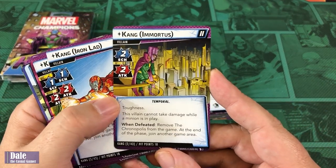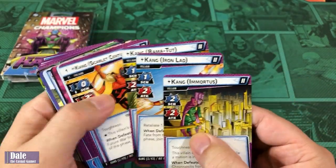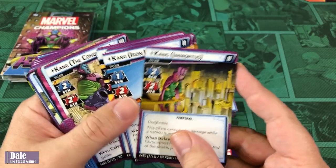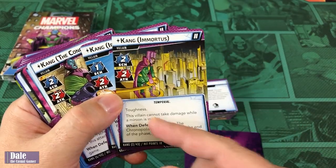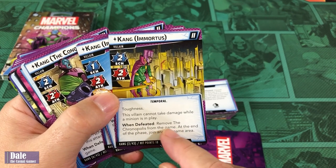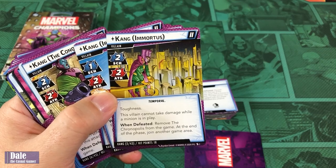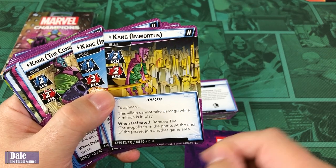Kang Immortus — Schema 2, attack of 2. He's got toughness and cannot take damage while a minion is in play. When defeated, removes the Chronopolis from the game at the end of the phase, then join another game area. 18 hit points.